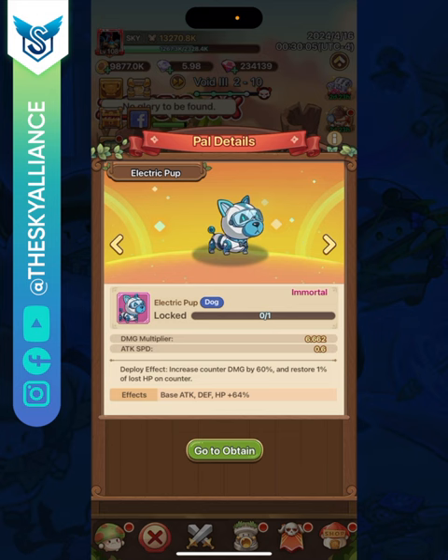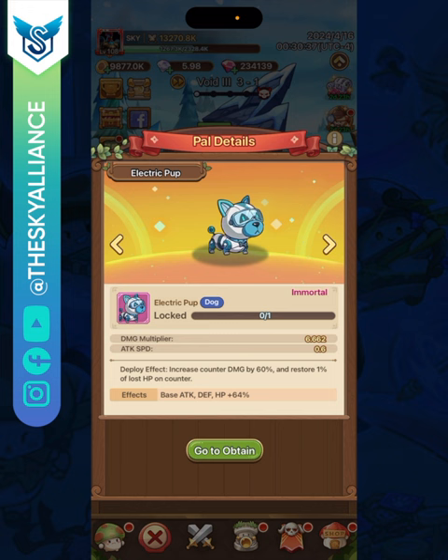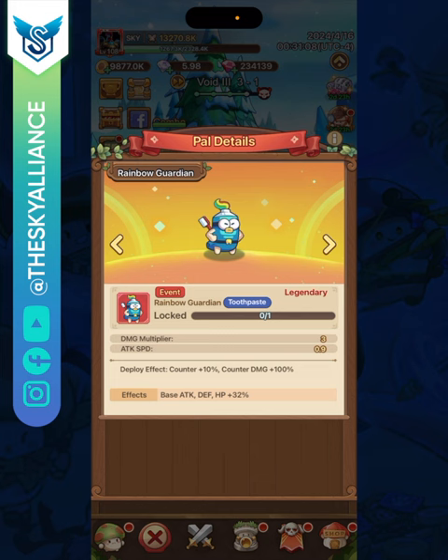For pals, the first to mention is the Electric Pup — a pink pal with nice damage multiplier and attack speed. Its deploy effect increases your counter damage by 60% and restores 1% of your lost health on each counter. It gives both healing and counter damage, making it perfect for this class — an absolute must-have. Next, the Rainbow Guardian gives 10% extra counter chance and 100% extra counter damage, making it another must-have.